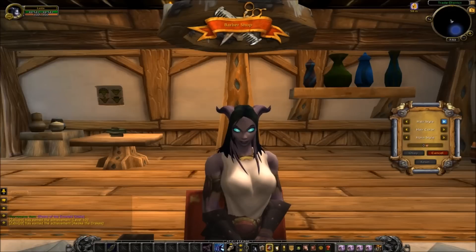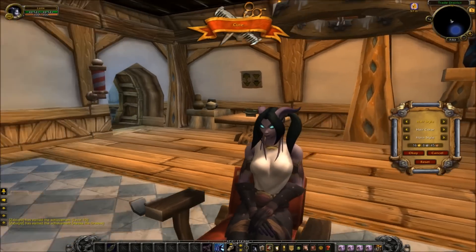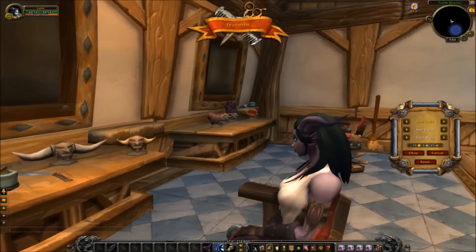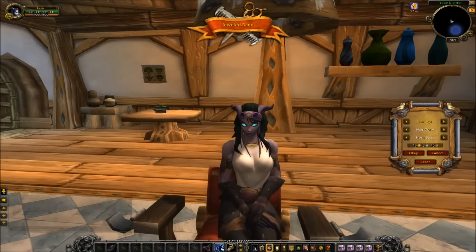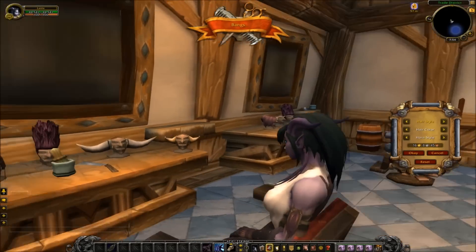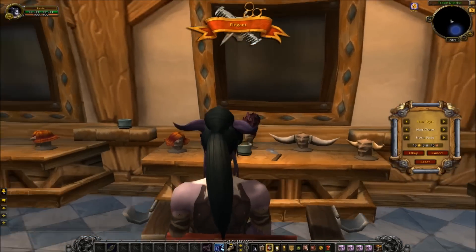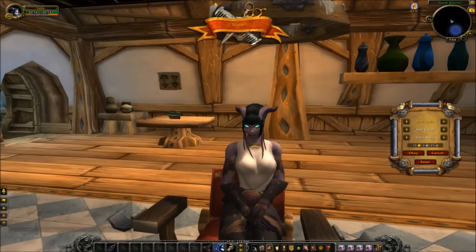Everything is on the base of one except for hair color and skin tone. We have horn style here for them — no facial hair, but horn style. So for hairstyle, you have Flipped, Cute, Feathered, Buns, Jeweled Band, Bangs, Elegant — you can already see the ponytail moving a little bit. Bounce. Nape.